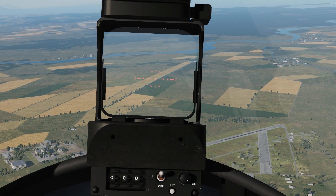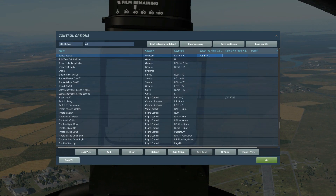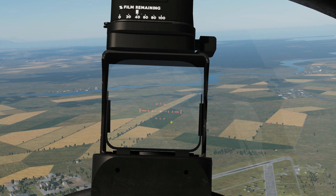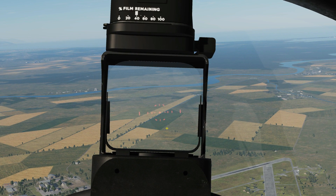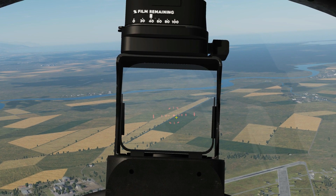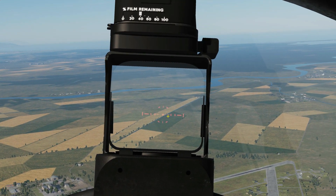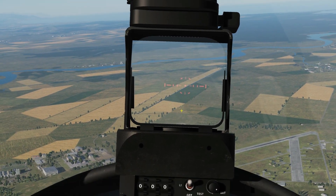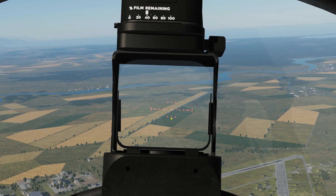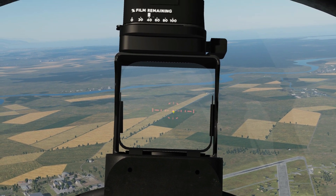There are two air-to-ground reticles we can use, cycled with this button here. Reticle one is the basic air-to-ground with roll slaved to the aircraft. Pressing it again gives the second one which is air-to-ground but roll-stabilized, so the roll is not caged to the aircraft. Reticles 3 and 4 are both air-to-air sights only. As you're aware, these rockets have a certain amount of dip so we have to aim above the target to give a certain amount of vertical lead.